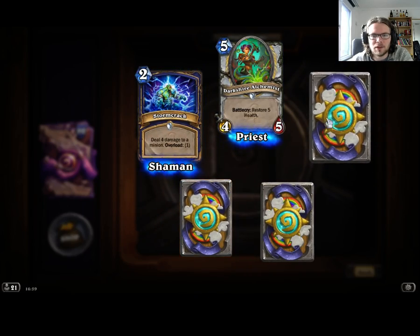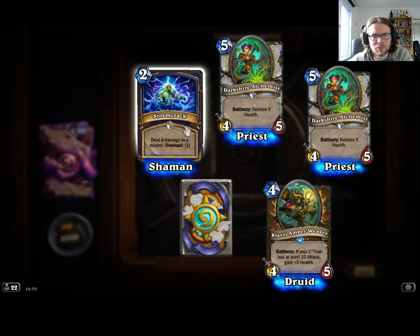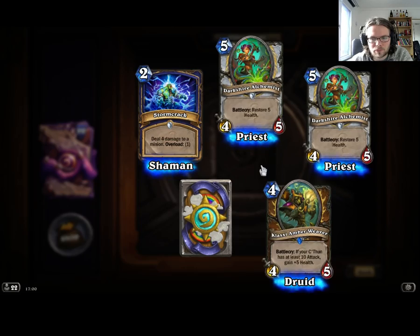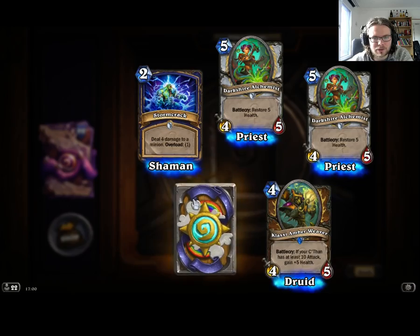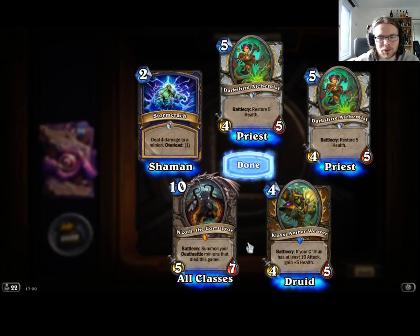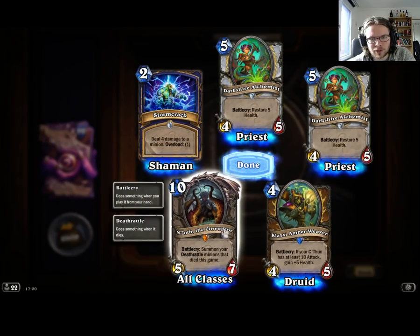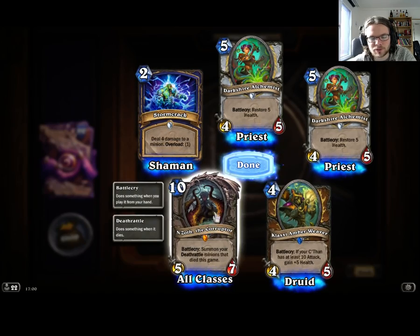A Legendary — Stormcracker. Shaman seems really strong in this expansion as well. This card's amazing — 4-10 if you have a C'Thun with 10 attack. N'Zoth, one of the Old Gods — summon your Deathrattle minions that died this game. Depending on how many good Deathrattles there are in the game right now, I'd say this is amazing. In Wild it'd probably be one of the best cards. We have two of the Old Gods now.